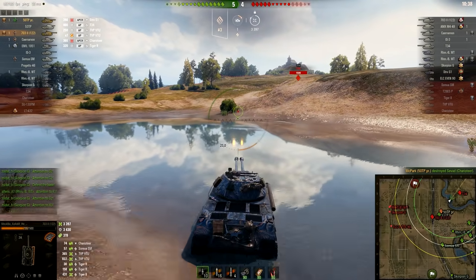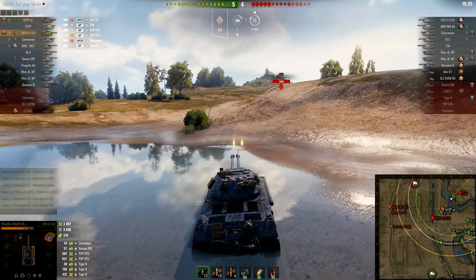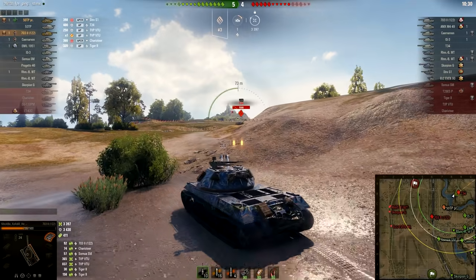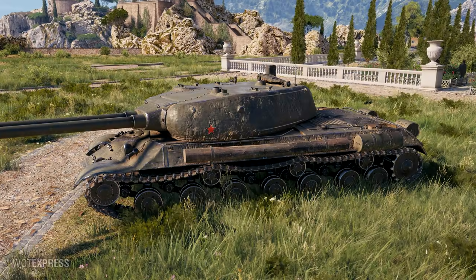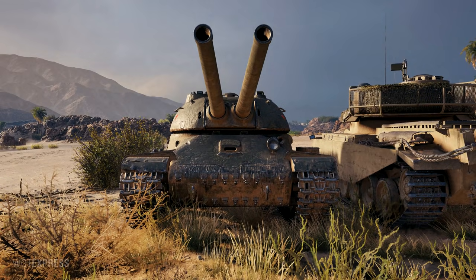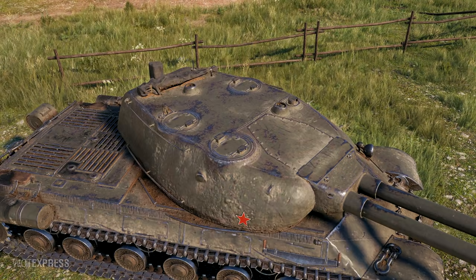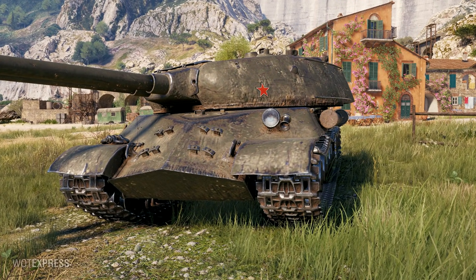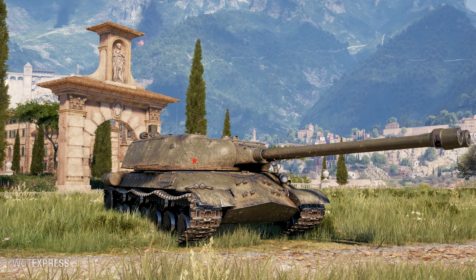This is how the Tier 8 IS-2-2 is looking at the moment. Let me know what you think about this one. Moving on to the Tier 9 — the IS-3-2 comes with 390 alpha damage guns, most likely 122mm boomsticks. Two of them with 243 millimeters of penetration. Looking at the pictures, the turret seems to be super flat, quite wide, low-profiled, and super flat.